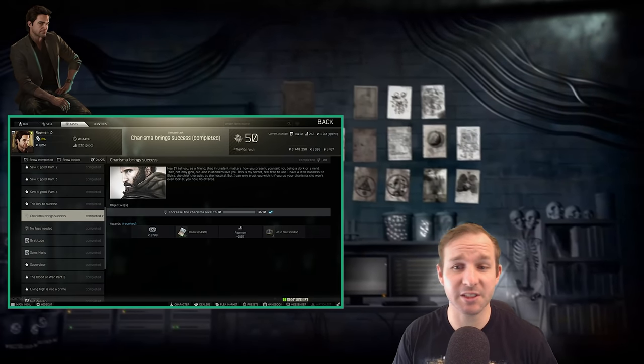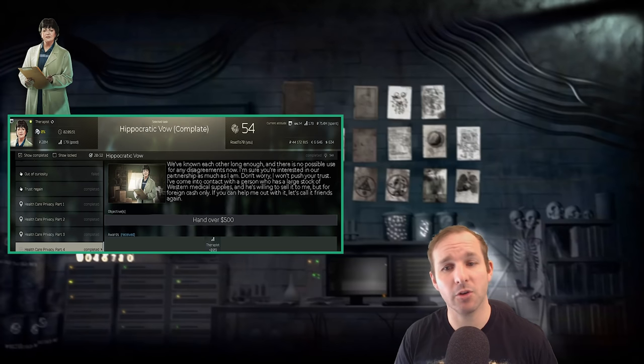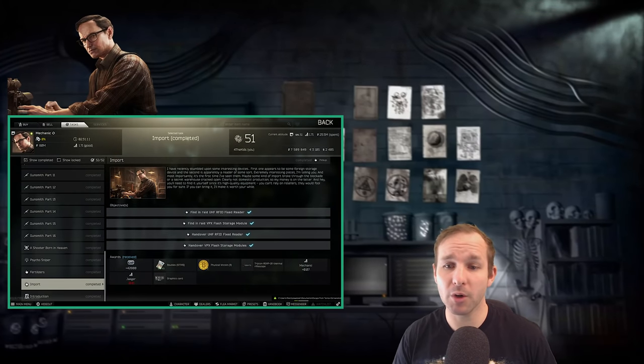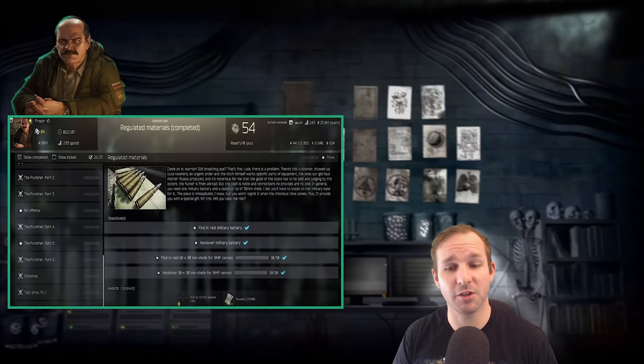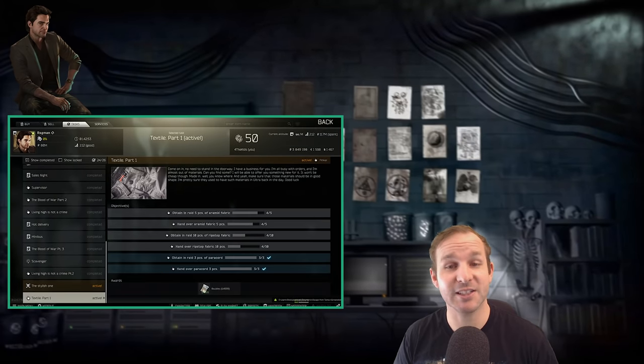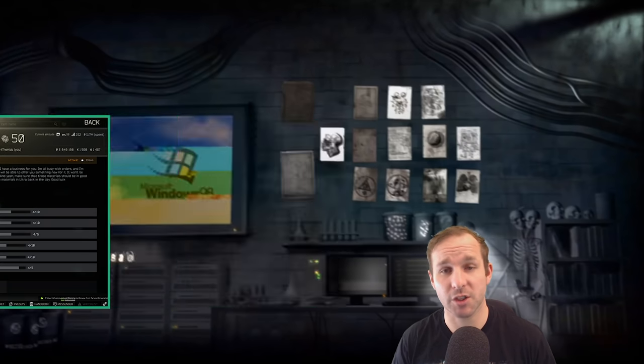To unlock the Collector quest, you need to complete every quest in the game except for Charisma Brings Success, Hippocratic Vow, Hunting Trip, Import, Loyalty Buyout, Peacekeeping Mission, Regulated Materials, The Stylish One, Textile Part 1 and 2, and Trust Regain. You don't have to do any of those tasks — that may change, but at the point of making this video, you're not required to do those ones.